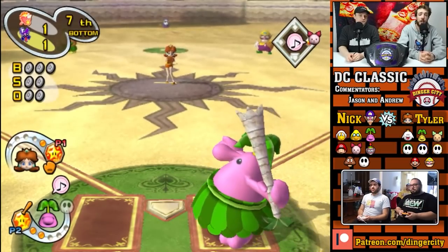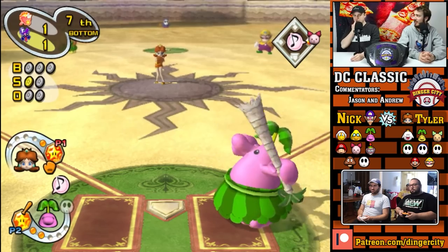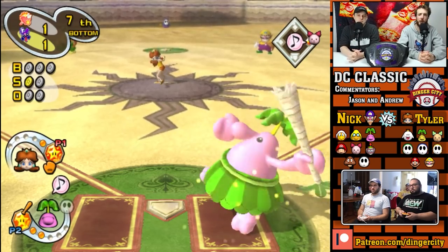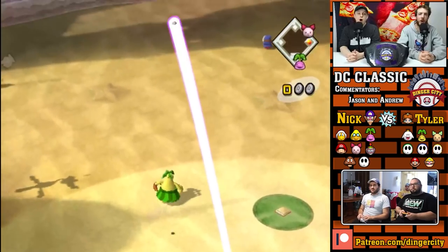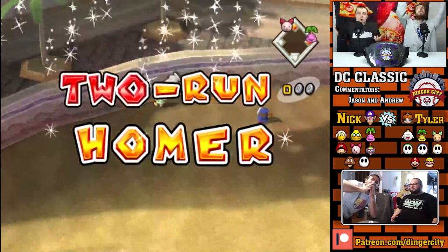The Pink Menace. One of the earliest nicknames for a character was The Pink Menace, referring to Red Pianta. Everyone thought Pianta was the worst character in the game for a long time, where he was dubbed The Pink Menace as a joke for how bad he was.